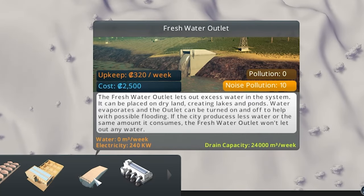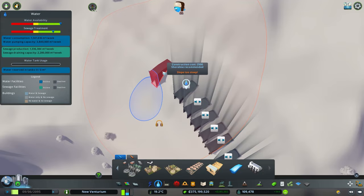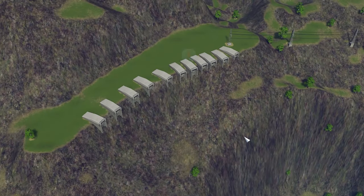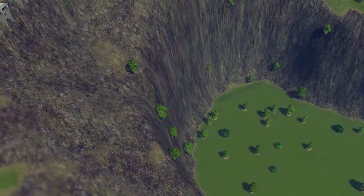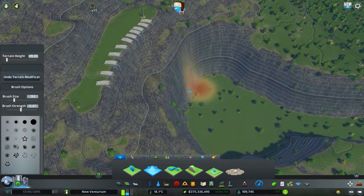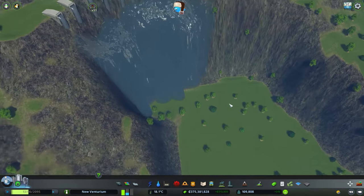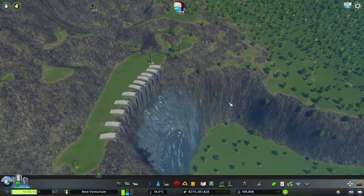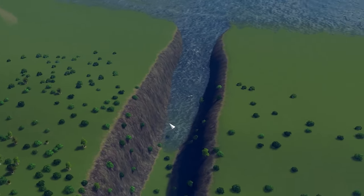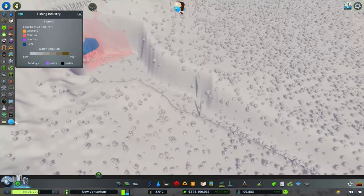Made out of fresh water outlets, and we are going to need a lot of fresh water outlets — all of them. Pour the water into the horrific pit. Here comes the artificial tidal wave that's gonna hit the normal tidal wave flood. And we are getting tuna in the zone!